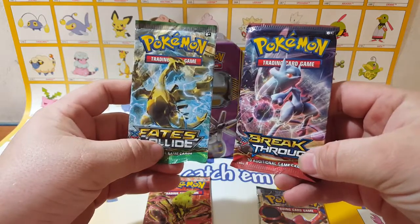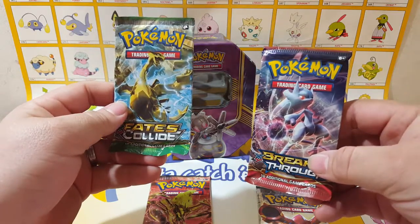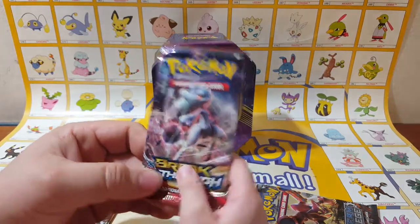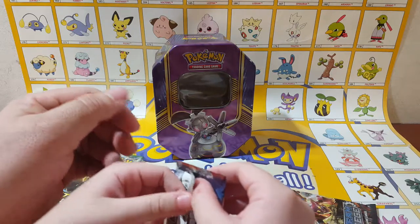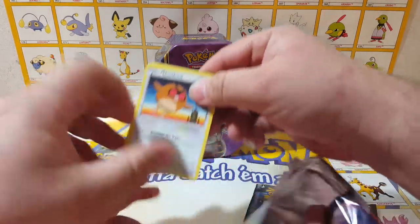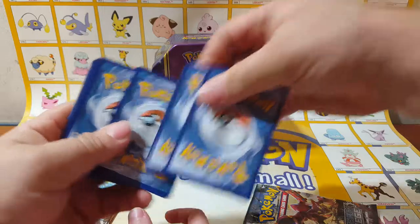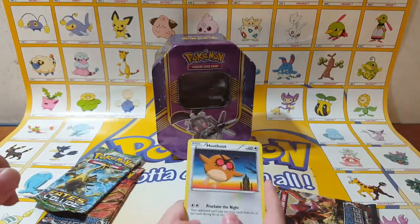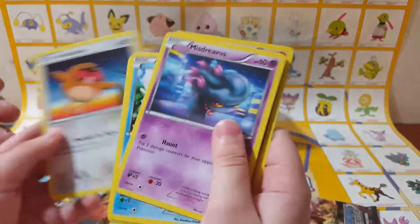So what we'll do is you wanted to do the Volcanion so I'll do that one. Which one of these two did you want — the Mewtwo or the Lugia? Mewtwo! Okay, so let you do Mewtwo. These are really easy to open. And which one's that in the front? Three, two. That right there is Hoot-Hoot. Hold them up to the camera — Hoot-Hoot?